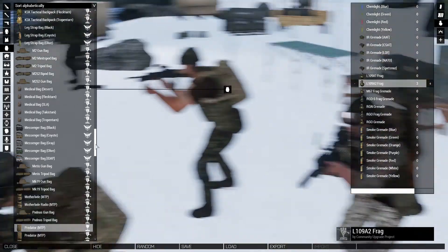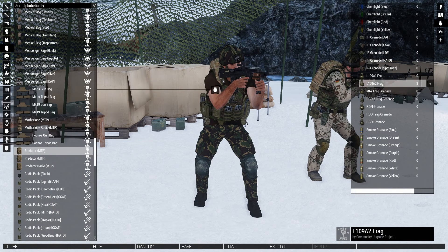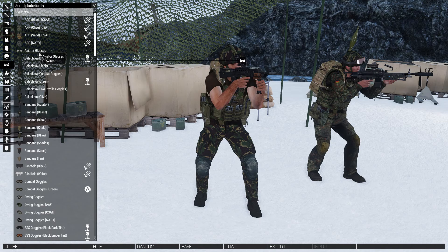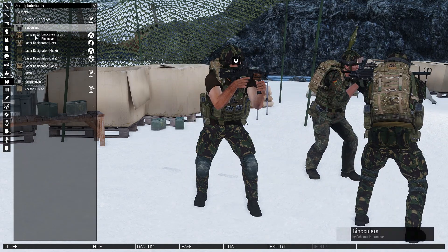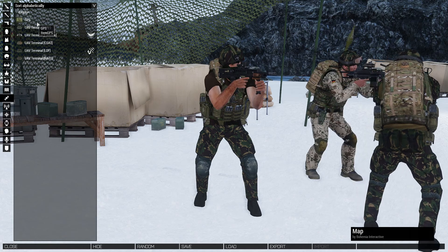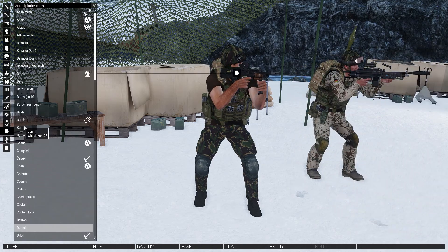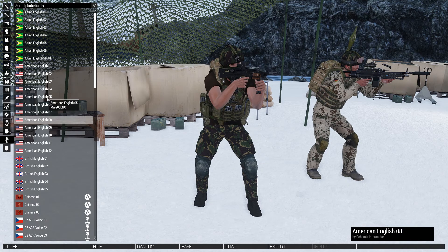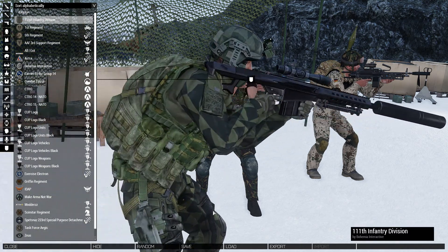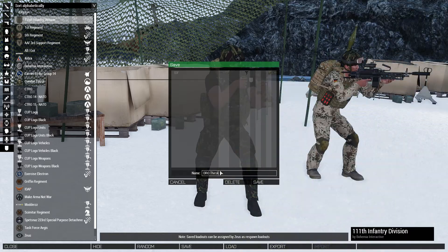I've got an M107 — okay, I need a sniper rifle, it's going to be very necessary. This is useful all around — you can one-shot people two feet away. You guys noticed they increased the resolution and textures for CUP? They're a lot better quality now. Some of the scopes look a lot better than before.